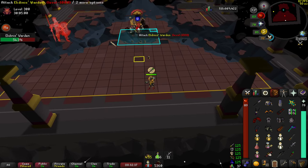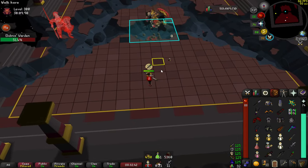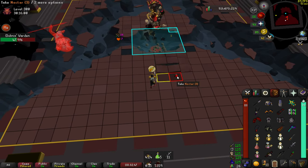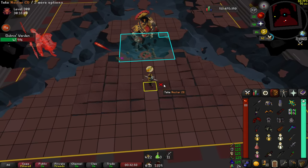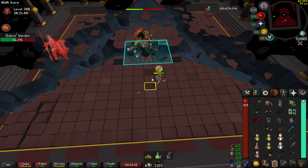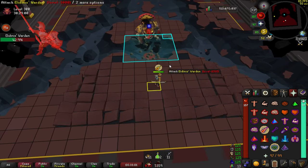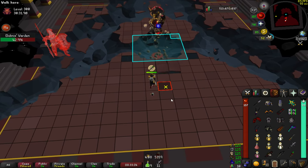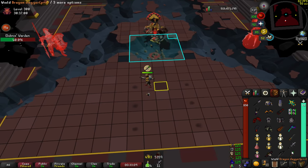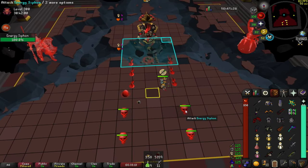Second set of red skulls — Akka spawns, always starting with range. I do prefer Akka and Kefri over Zebak and Baba, mainly because Akka is a little bit easier to deal with as he has a set cycle. He starts with range and hits three times, then switches to mage and hits three times, and that continues throughout the entire fight. He also has that animation where he slams the ground to signify that he's changing styles.